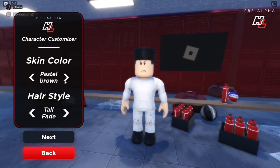Your skin color, do whatever you want — we're just gonna go light orange. Hairstyle, I always go with the 360 waves.